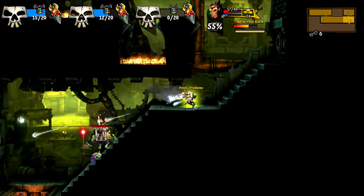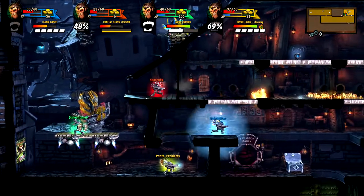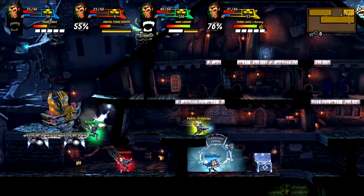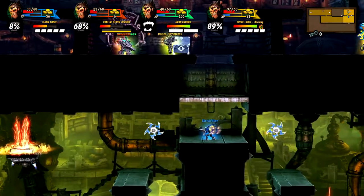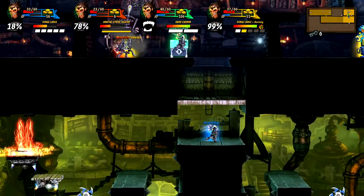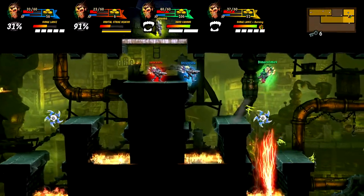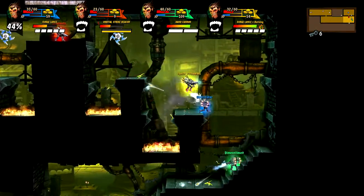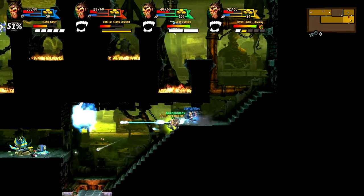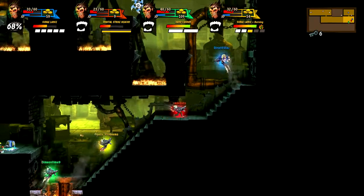I picked up a thing at one point and it said I'd got 10% more grace period. I never found out what grace period was. I don't know if there's a menu where you can check your stats. I think it's probably invincibility frames after you get hit — you blink and don't take damage. That's just me reading between the lines.